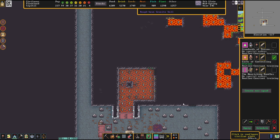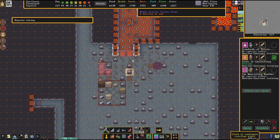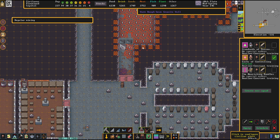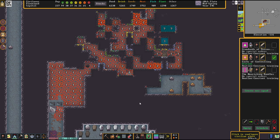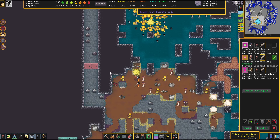Evaporation cannot really happen down here anymore, which is quite bothersome. We're going to have to relieve the pressure, but I think as long as there is one skimmering around there it should still work.